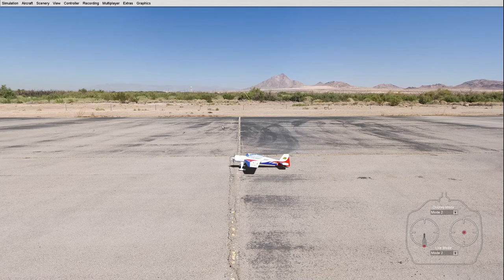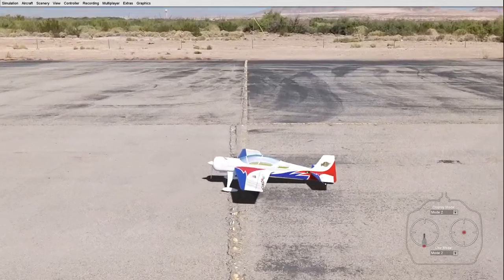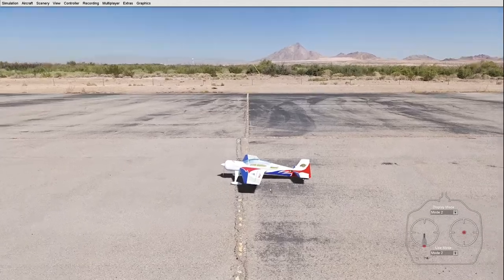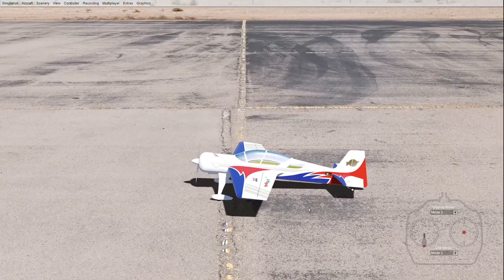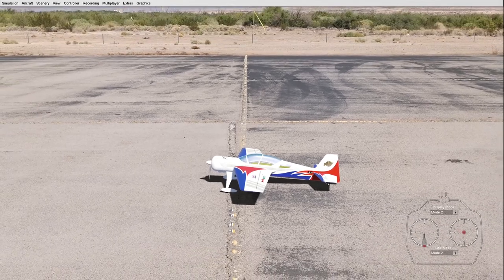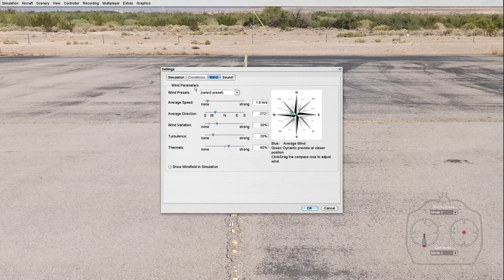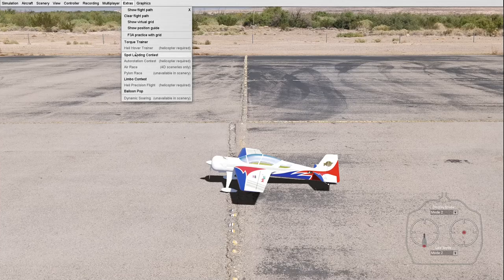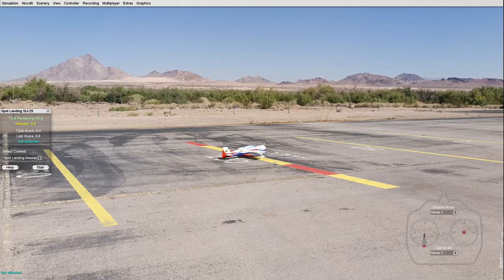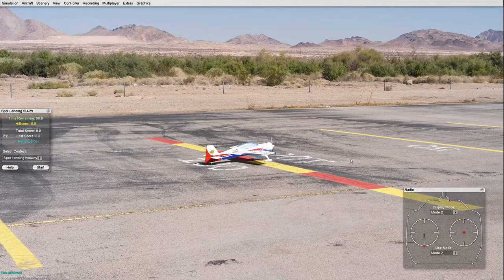Before going, let me go over a few things to know. You can move the airplane around to where you want to go — you can zoom in and out with your scroll wheel, and that'll zoom your view in and out. You can also set the wind. Let's select windy. There are also a few extras, so you can do spot landing, you can do a limbo contest. Let me just turn this on to show you — it gives you a target to land on.